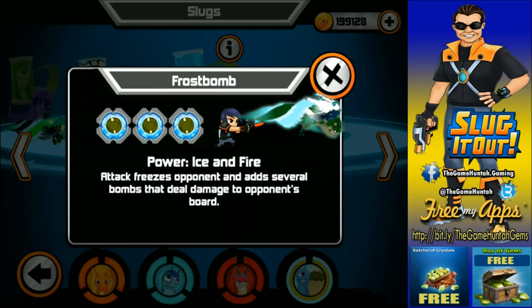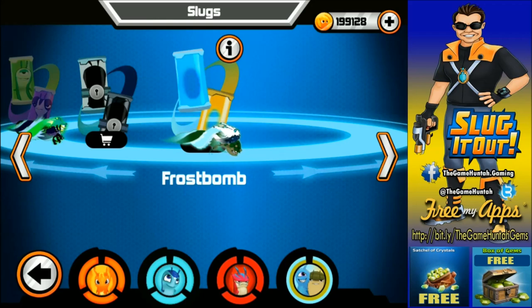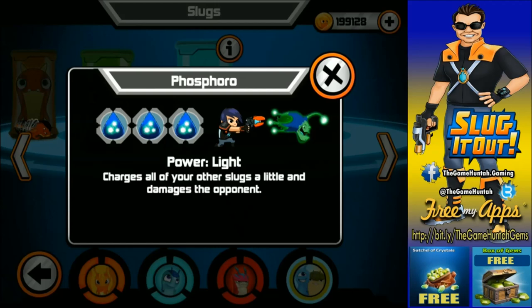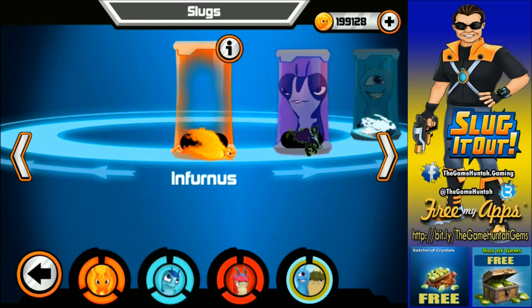The other thing we have — we got a new slug. Frost Bomb was available in the store a couple days ago. With the power of Ice and Fire, it freezes the opponent and adds several bombs that deal damage to the opponent's boar. We don't see the opponent's boar on screen, but it's gonna add the power of Frost Clutter. So that's really cool. We're also gonna continue with Phosphoro. I really like Phosphoro — I think it's better than Fandango, because Phosphoro also does damage. Fandango is good for charging your slugs, but the damage to the opponent is not that great. Phosphoro charges all your other slugs a little and damages the opponent. That is a big difference, so we're gonna use that one.